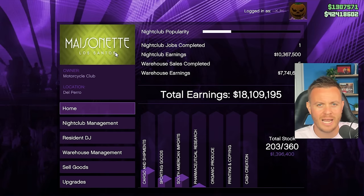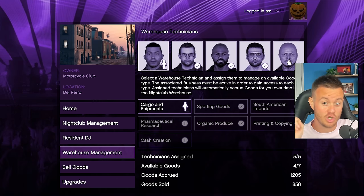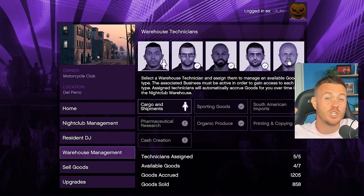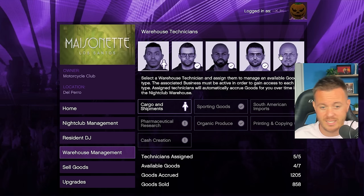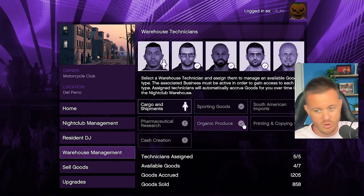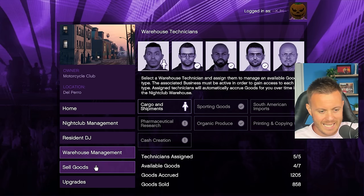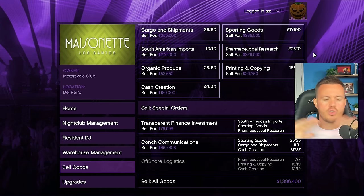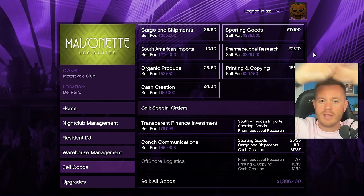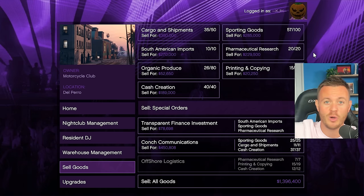We have two more businesses — cash creation and the document forgery office. One of the only reasons I have these up and running is my nightclub. Your nightclub is a great funnel for all of your MC businesses. If you log into your nightclub and go to warehouse management, this is where you hire people. It does cost quite a bit, but what this does is make these guys work in the background making you passive income on all of your MC businesses. You can see: cargo and shipments, sporting goods, South American imports, pharmaceutical research, organic produce, printing and copying, and cash creation — they're all MC businesses except for the bunker.